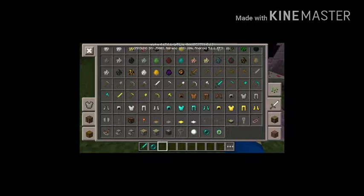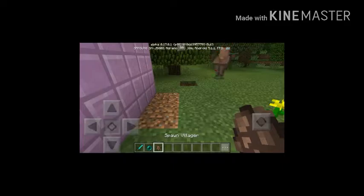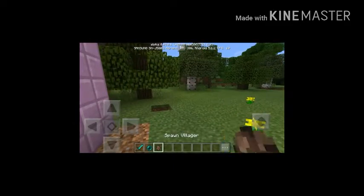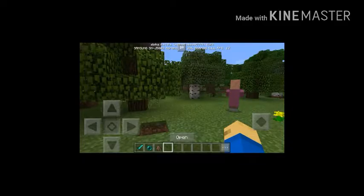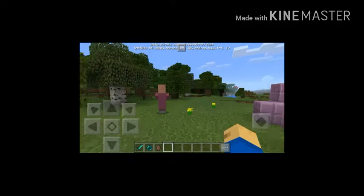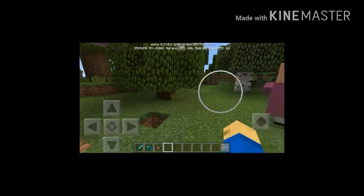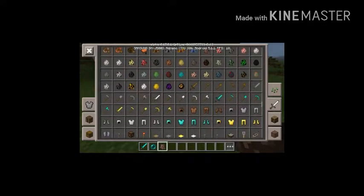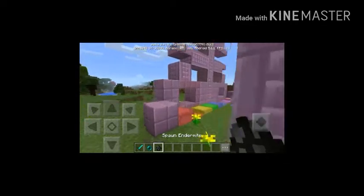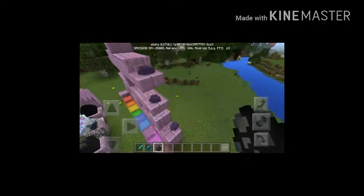In 0.8 I think villagers can be traded with, but right now none of them will open. You can see there's an open sign when you crouch but no open sign when you don't crouch — you can't get it open. And we have a shulker right over here, this rainbow shulker, and we have an endermite.